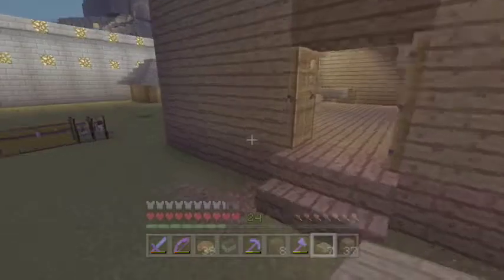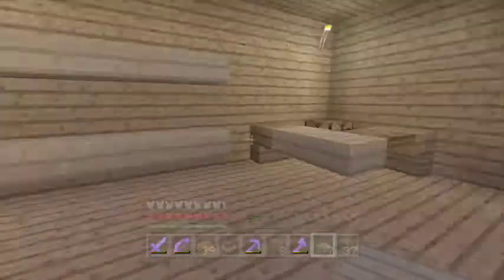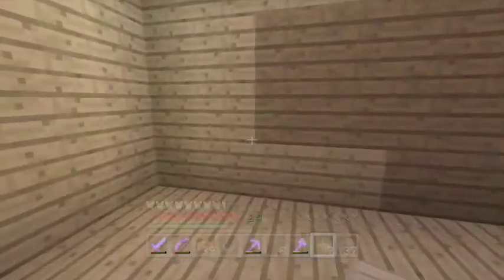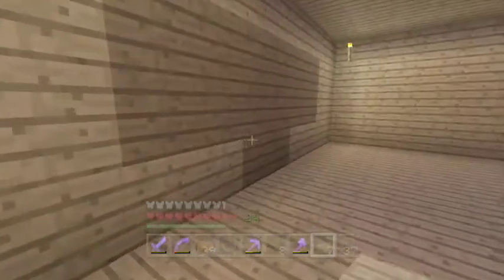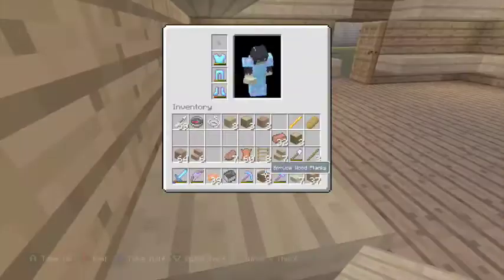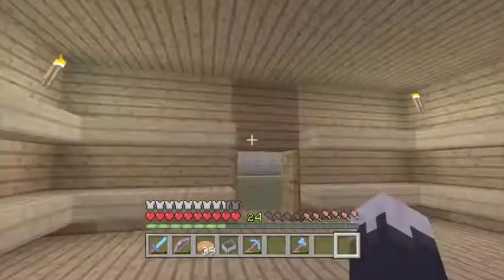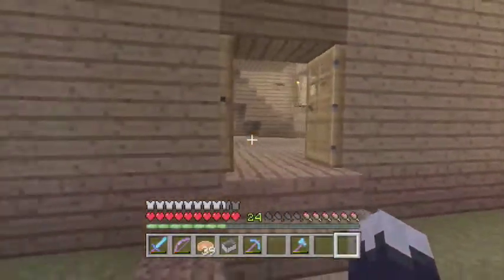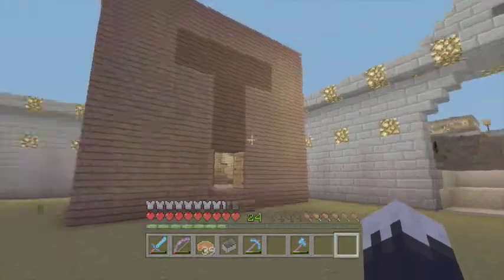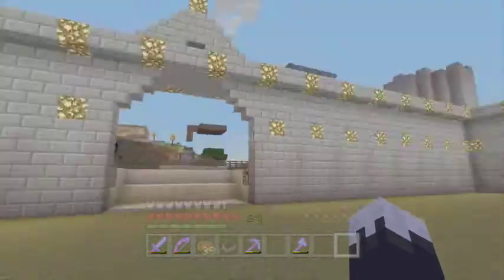I'll probably work on the outside making it just look better around the sides and everything. He already filled it in. Let's go up and we can make a couple shelves up here. I'm not sure what we're gonna do - we might just put down chests. We'll do that next episode. We'll plan the upstairs and also the outside and discuss how we are gonna make it.